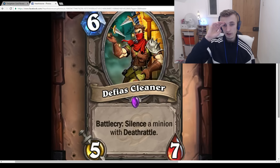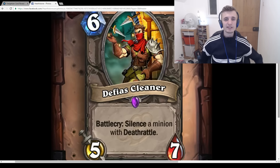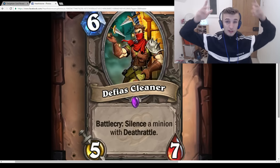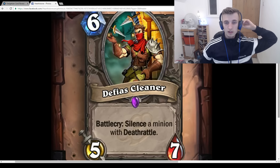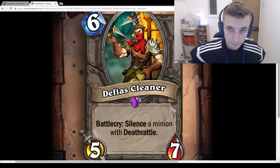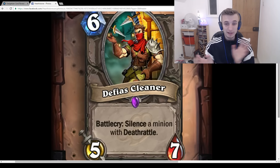Finja's Cleaner / Cabal Songstealer: 6-mana 5/7, Battlecry: Silence a minion with Deathrattle. This card is really good. Silence is not very common at the moment after the silencer nerfs, so Silencing a Deathrattle minion specifically — this is a great counter to Sylvanas. It'll also be great against the Jade Golem legendary that has Deathrattle: Summon a Jade Golem. I could see this being played in a load of decks. In a Reno deck, I think you're 100% playing this card.